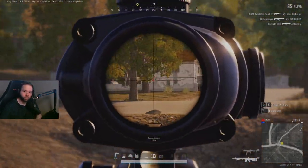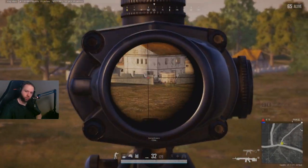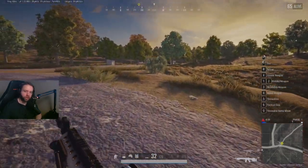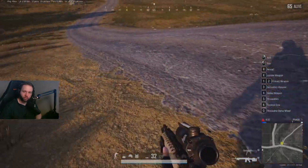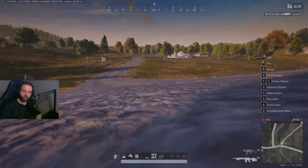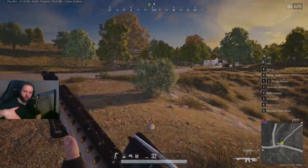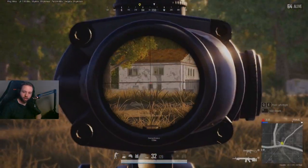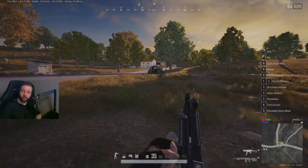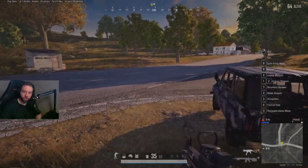I'm going after the UAZ to get to the circle and get into position. I'm not seeing anyone from the nearby compound. I also spot a weird terrain issue on the map — it looks like they used the terrain editor and lowered a specific section, and it doesn't match up with the road texture. It seems like it's still like that even after the update.